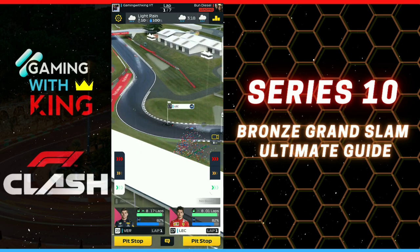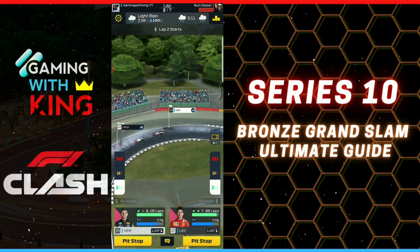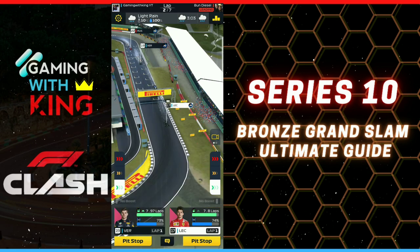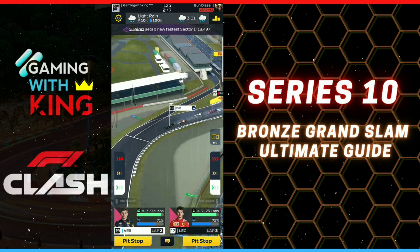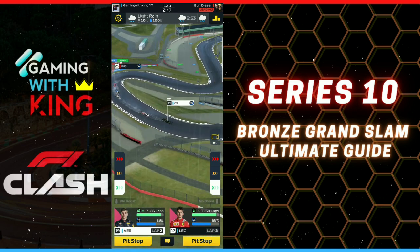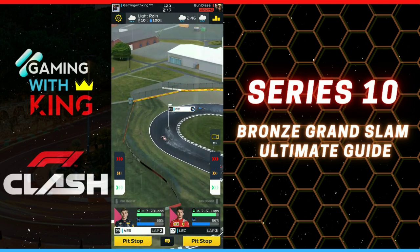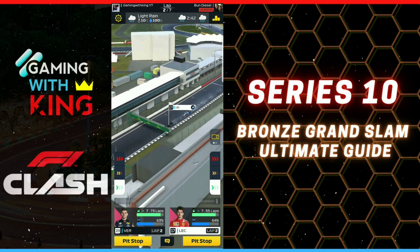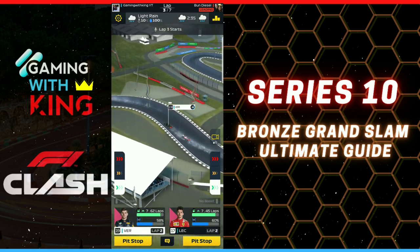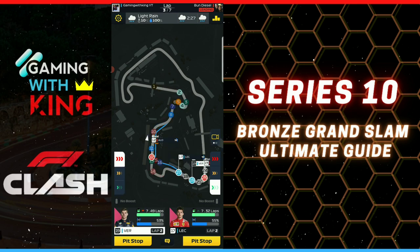Your pit time should be down to about 3-point-something seconds at this point, or four seconds, and then you can go for the two-stop. If not, go for the one-stop. I'm going to do the two-stop with Verstappen to show you guys, and the one-stop with Leclerc. The one-stop with Leclerc: four laps then pit and boost to the finish on the last three laps. The three-two-two with Verstappen. You can use any of these techniques as you please.